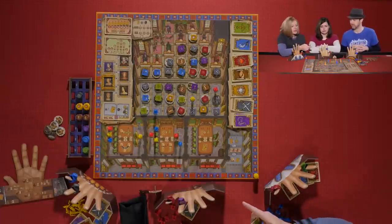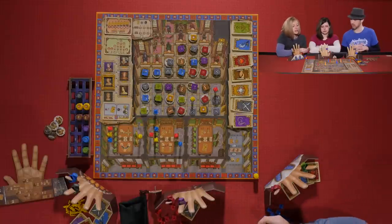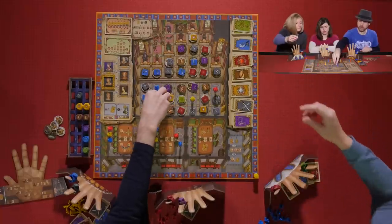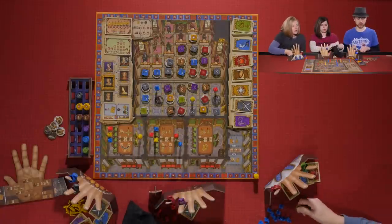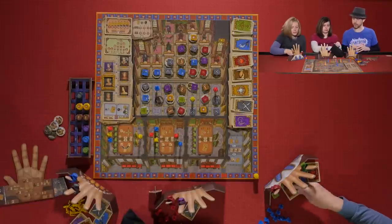Melissa activated her Lord and took the D action first — gaining two cards that are different — picking a red and green card. Now she takes the C action, which allows her to spend two cards to move, spending two green cards.